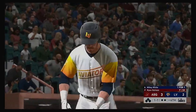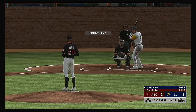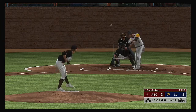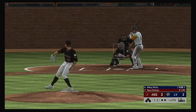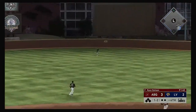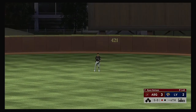Ready to go in the bottom of the fourth, and striding forward the designated hitter Mikey White. Ready with the 1-1 pitch — he fouls this one off. Line towards center field — Gerber is there and he has it for the first out.